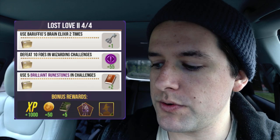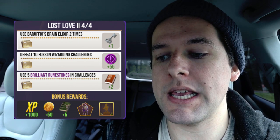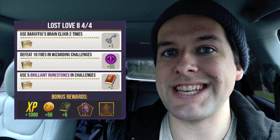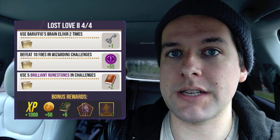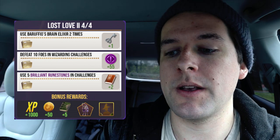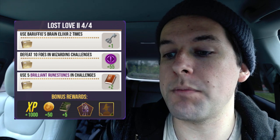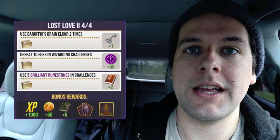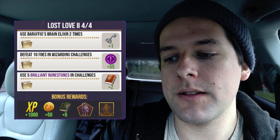Once we're done with step three, we move on to the last step of this event. The last step is: use Barufio's Brain Elixir two times for one Silver Key, defeat 10 foes in Wizarding Challenges for 55 Brilliant Family XP, and use five Brilliant Runestones in Challenges — that's any Brilliant Runestones, and that's for two red spell books. Once you complete the entire fourth step, you'll get 1,000 Wizarding XP, 50 gold pieces, five Restricted Section books, one Registry sticker for Snape's Cauldron, and a cool Snape-themed portrait frame.